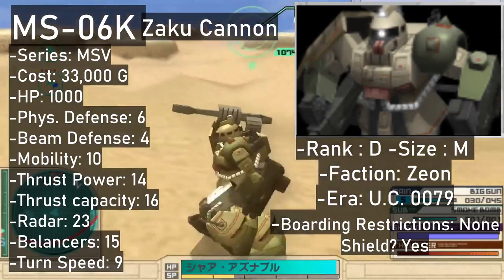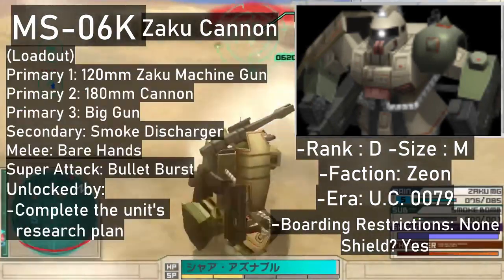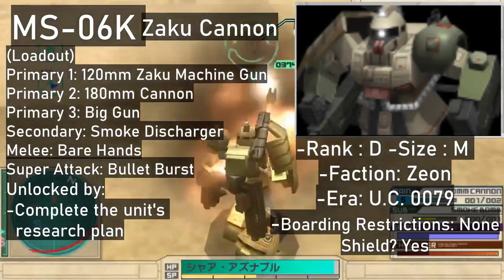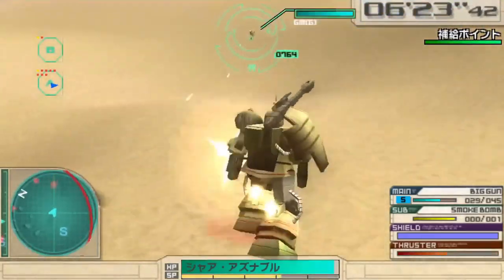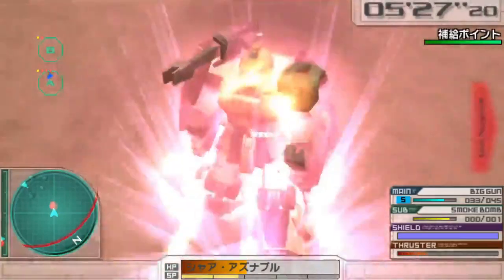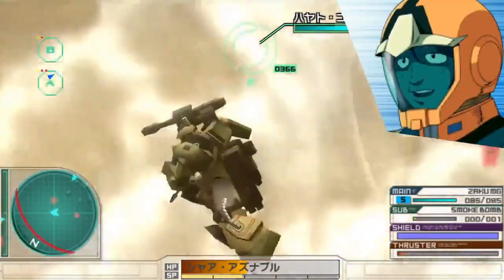If you're looking for more dakka, there's the Zaku Cannon — a decent D-rank mobile suit, unlocked via research, going for around 33,000 in the store. It carries three primaries: the Zaku machine gun, the 180mm cannon, and a pair of hip-mounted big guns, with a smoke discharger in the secondary slot. You get your own two bare hands for melee. The Zaku Cannon gets a fairly flashy super attack where it rapid fires all of its backpack-mounted weapons — the cannon and the two big guns.